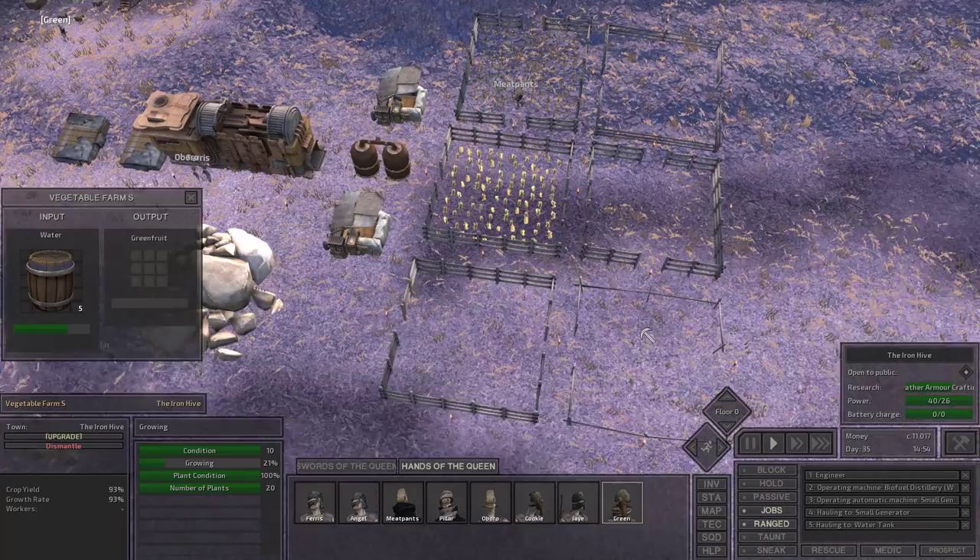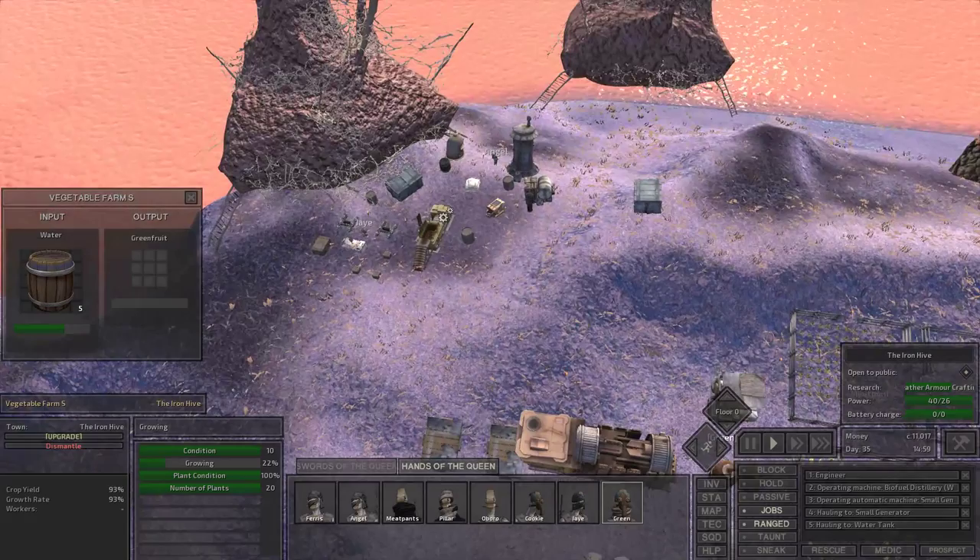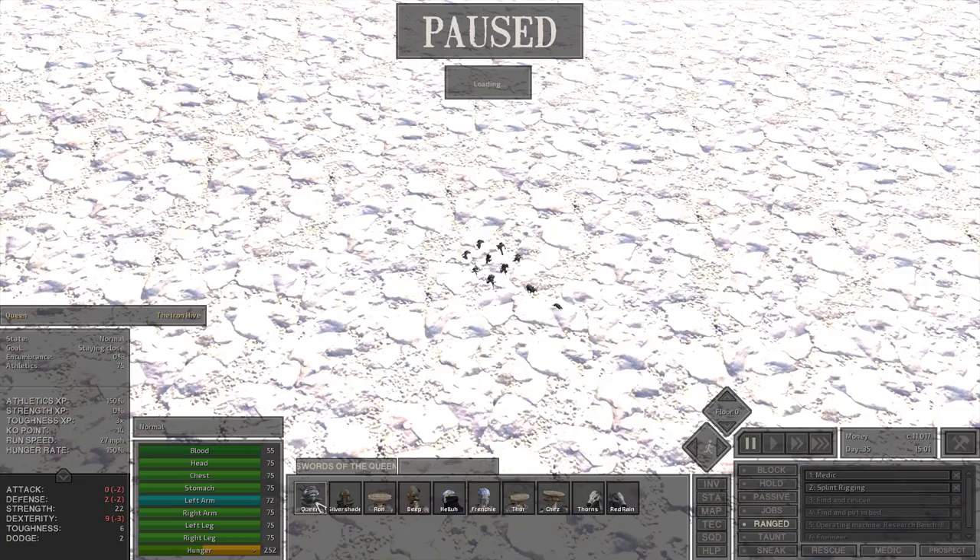We have plenty of water for these farms now — that is no longer an issue, which makes me very, very happy. We had some of these farms totally dry out, which is dumb — totally dumb and irresponsible of me. As soon as we start to get a harvest on this vegetable farm where we have green fruit built up, we'll be able to expand the green fruit farm and make green fruit sandwiches out of it.